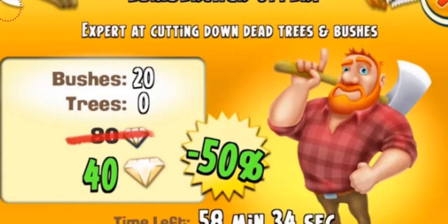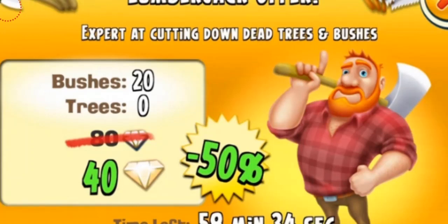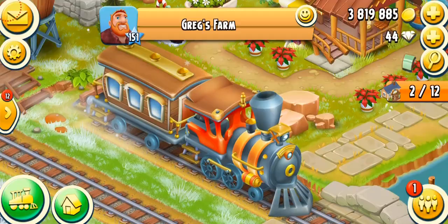Another feature of Greg is that he can act as a lumberjack. He gives you an offer to cut your dead trees and bushes, and this unlocks from level 25. If you have more than 20 dead bushes or trees, he will come to your farm and give you an offer. He's saying he's an expert at cutting down dead trees and bushes — 40 diamonds. The offer lasts about one hour and he'll cut 20 bushes for 40 diamonds. I personally don't like these offers and never hire him because I think it's a waste of diamonds, plus I already have a lot of saws and axes. But if you really like Greg and want to do this, it's totally your choice. Look at his face — he's holding an axe like he's going to kill vampires. Amazing.